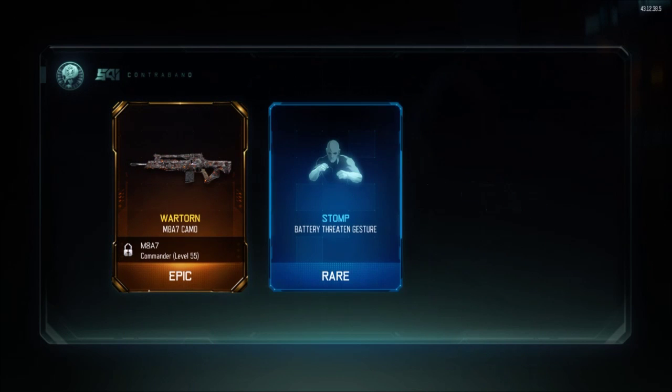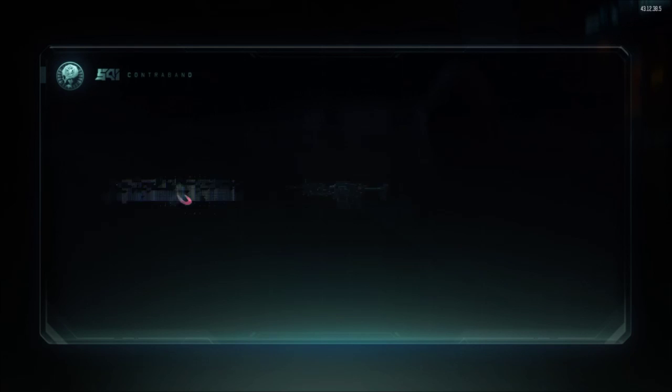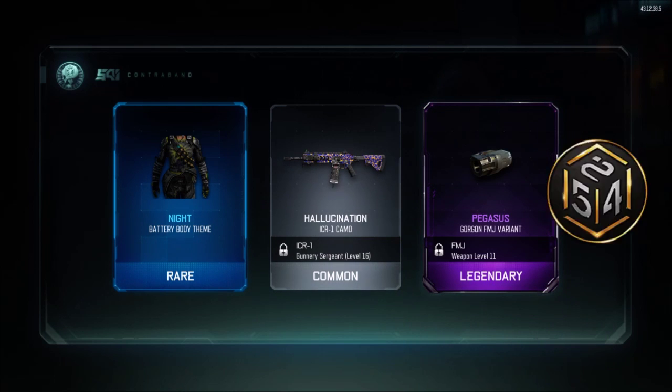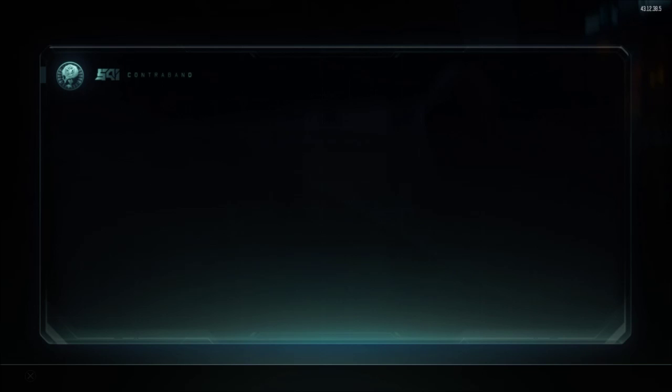War Turn for the M8A7 — there we go y'all, that is fucking nice, I like that one. That War Turn is fucking sick. Knight, another Battery Thin — wow, I don't use the Battery very much. Gorgon FMJ Variant — I don't use the FMJ very much, but that's pretty cool.